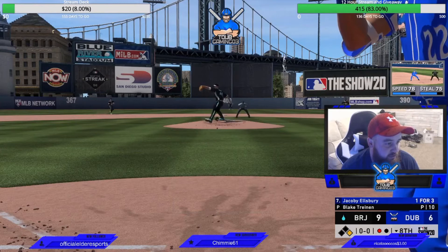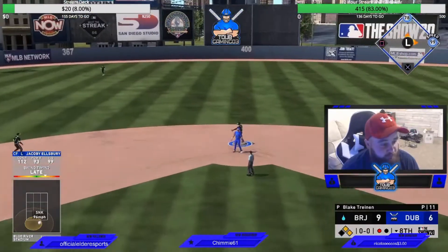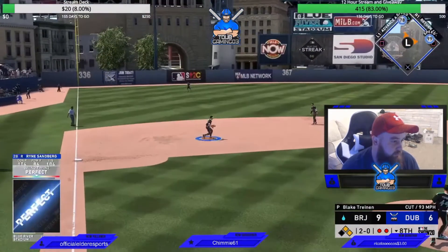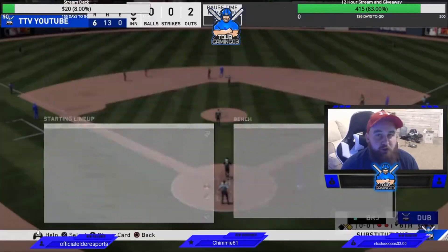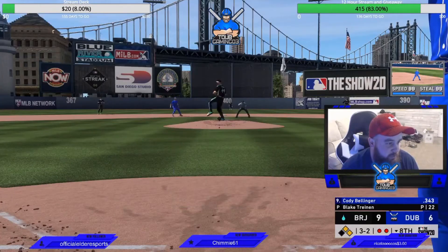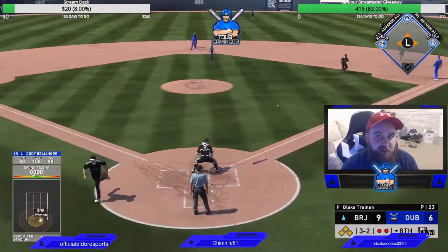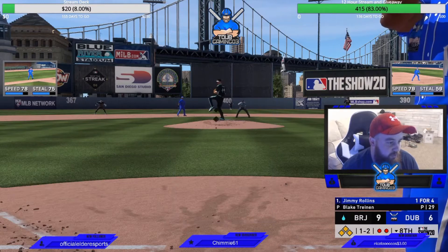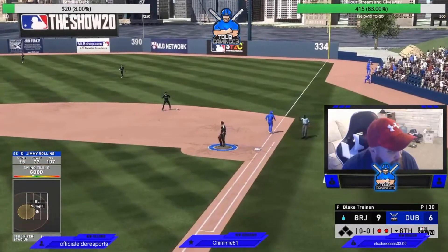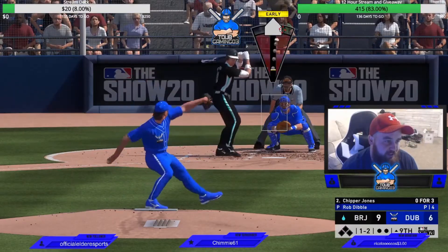Jacoby Ellsbury up — he had a single earlier. Get down, should be a nice little blooper, let's go — a couple of guys on. Got the 2-0 to Sandberg, need a good — you are kidding me, you have to be kidding me with that. Two-two count — I forgot to start my runner so everybody will have to hold up. One-two count to Jimmy Rollins. Oh, it's not gonna squeak through — dang. One-two count to Chipper — huge strikeout.